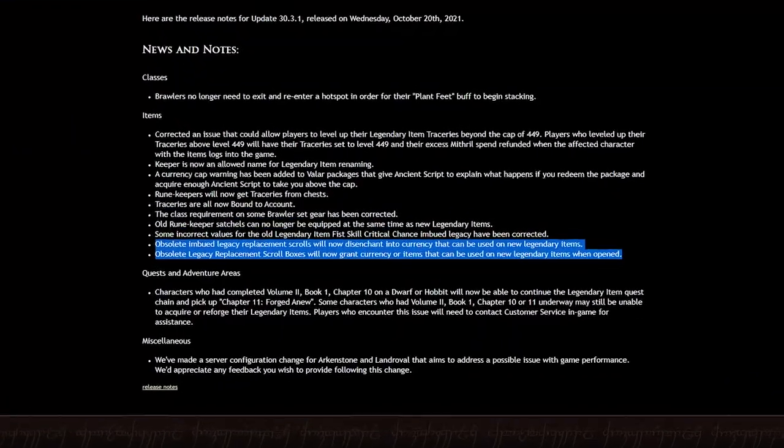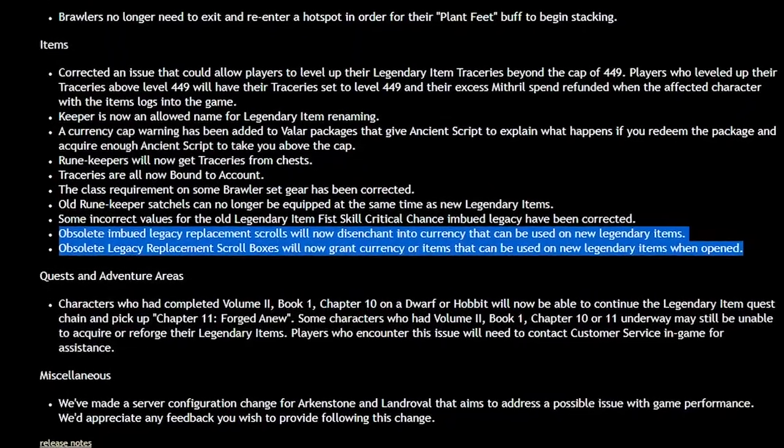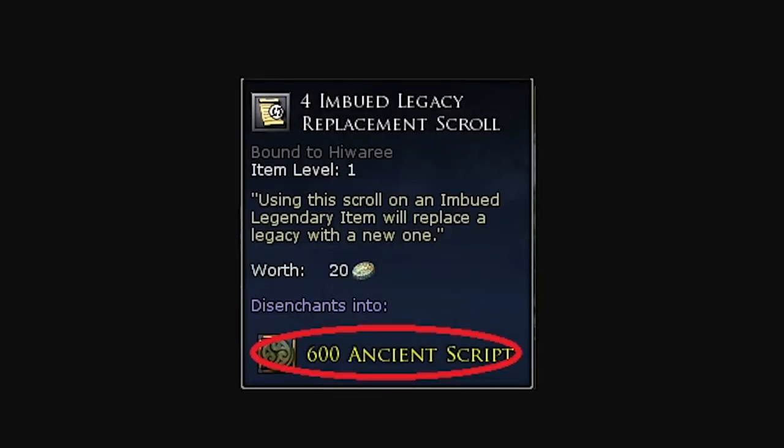You're now able to get some currency from imbued legacy replacement scrolls. I assume this is the case for the boxes as well.